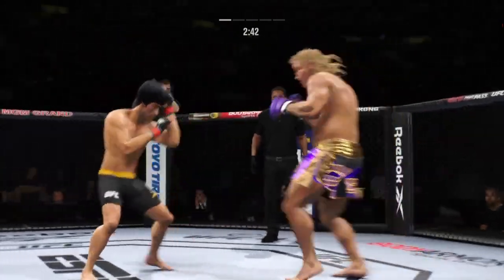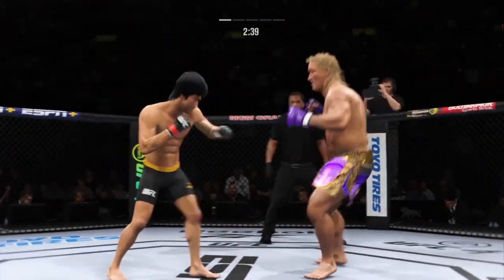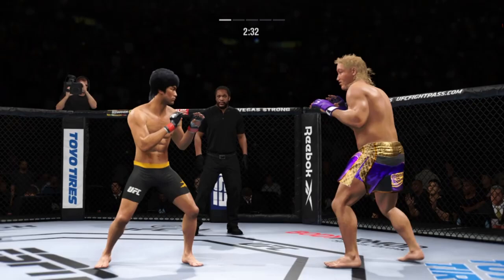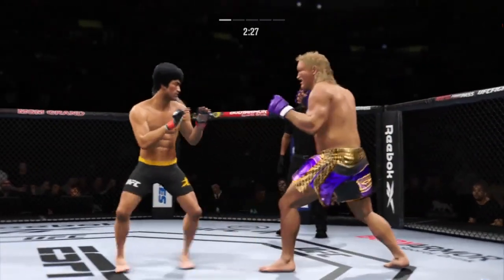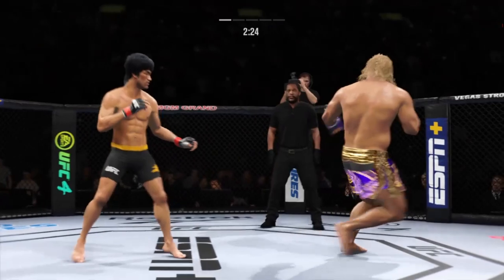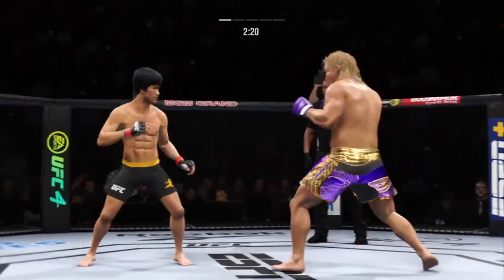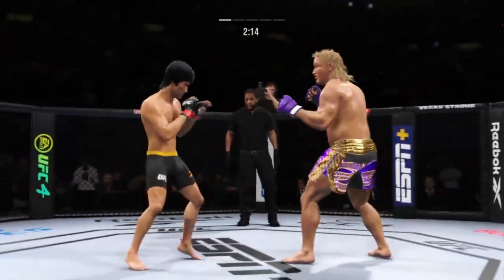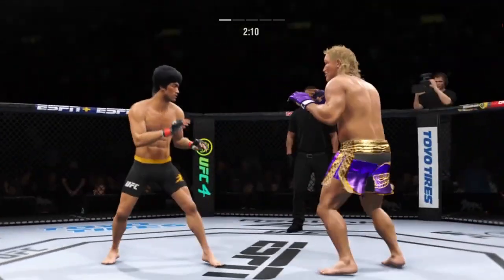Under three minutes remain in round one. His hands are down — high kick! Out of range with that one. What a body kick. He lands a jab there, pretty nicely done, DC. You can really control a fight just knowing how to fight behind your jab.